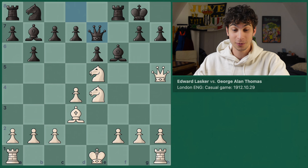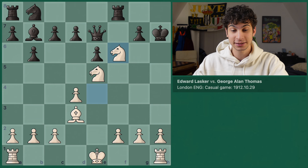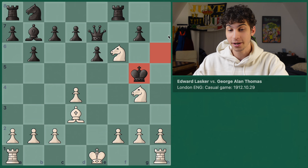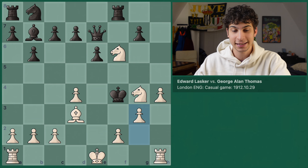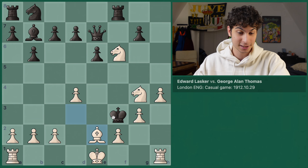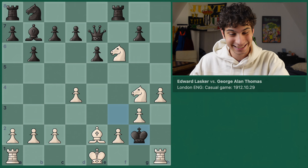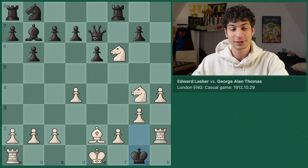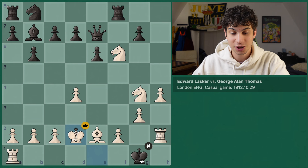This was played by Edward Lasker with the white pieces. Queen takes h7, king takes, knight takes f6 — double check on the king. The king goes up and this is where the king hunt begins. The king is at the center of the board on g5 and we are hunting the king down. King g2 and then rook h2 check, forcing the king down to g1, and now we have king d2 checkmate.